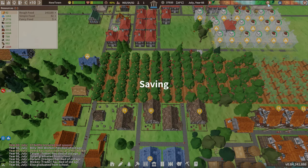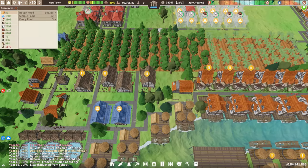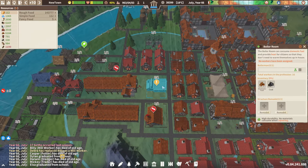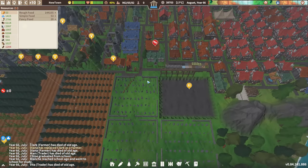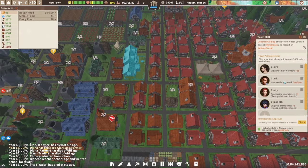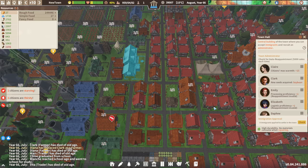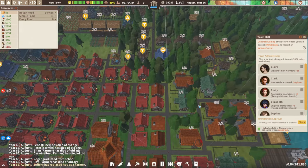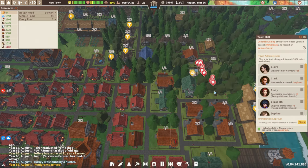We have more immigrants about to arrive. Flood's going to hit, and then measles. Here they come. We can appoint a new one — we already have cattle, so let's do citizen max energy, whatever that does. 37 immigrants — yes, we shall accept that.